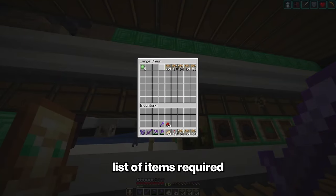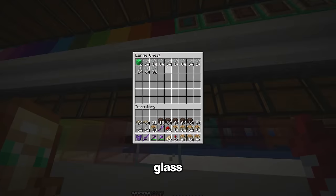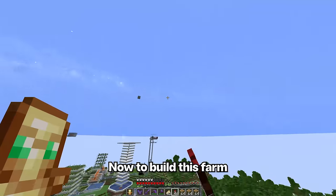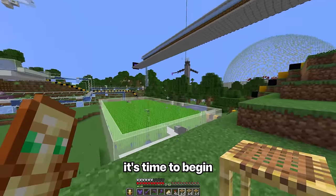It looks like there's a big list of items required: scaffolding, smooth stone slabs, soul sand, buttons, trapdoors, glass. Alright, that should be everything. Now to build this farm, I was thinking that in the industrial district with all the other farms would be best. Well then, it's time to begin.